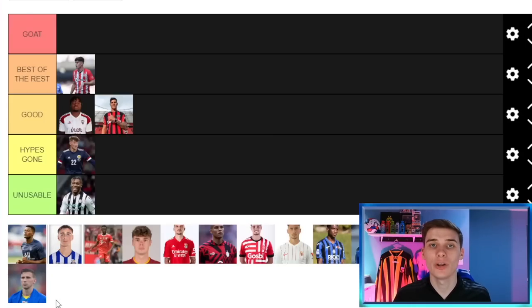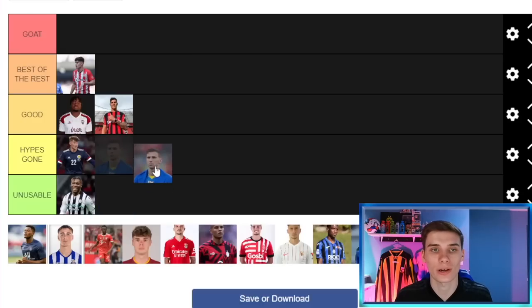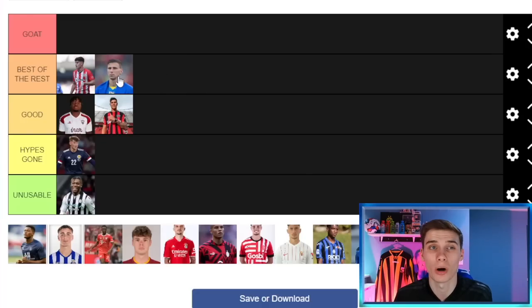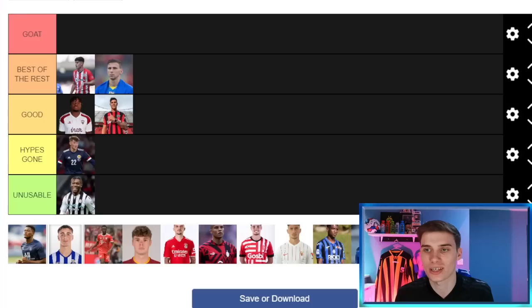Next we have 19-year-old Ukrainian center back Ilia Zabarnyi, who plays for Dynamo Kyiv. He is a very, very good option — one of the best in the last few Football Managers. He's not too expensive at about 10 million pounds, though he will be leaving soon; I believe he signed for Bournemouth in real life. As of now he's one of the best center backs you can get, though he may drop into the Good section later.